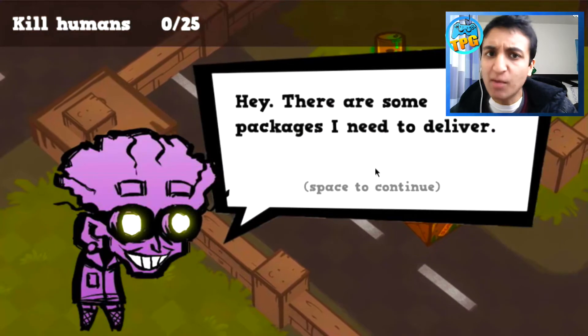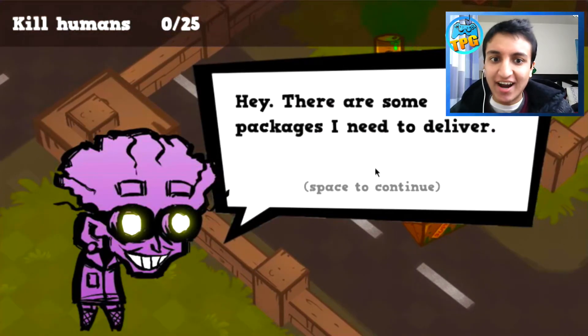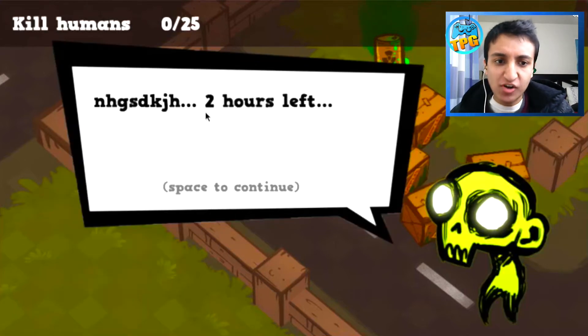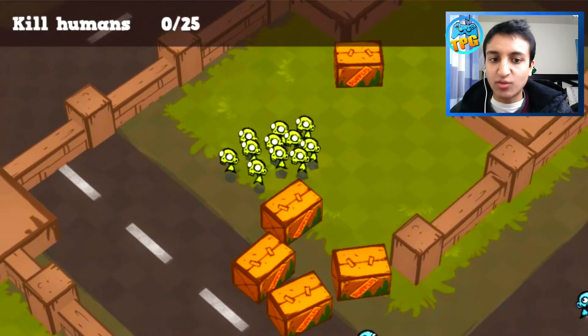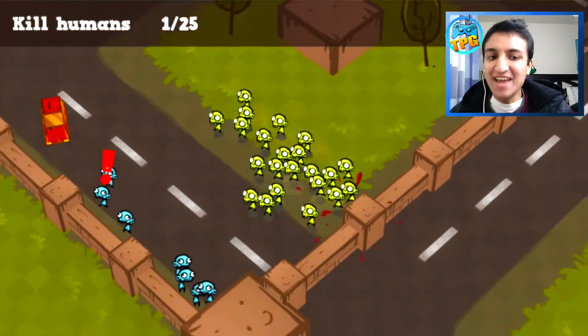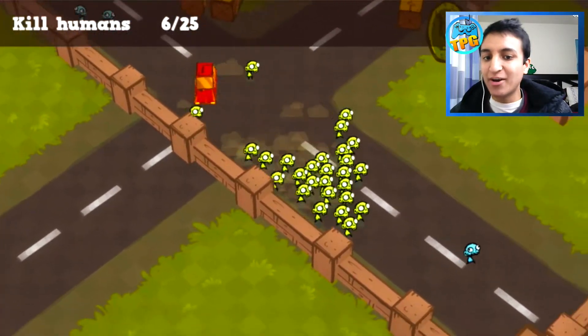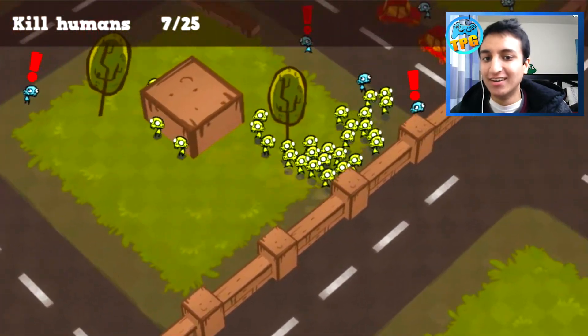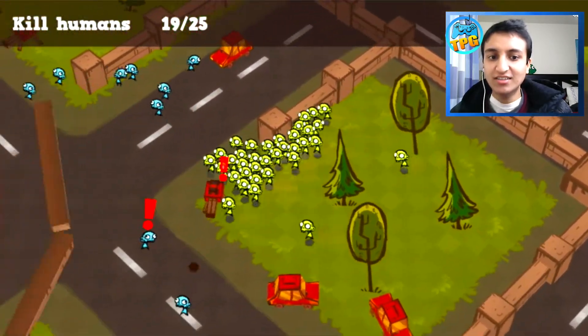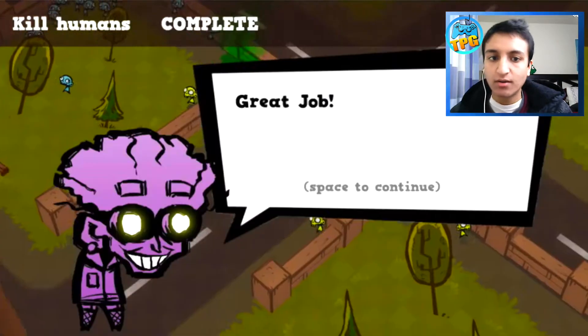Looks like we're gonna complete all these levels in one try like a boss. 'There are some packages I need to deliver, maybe you could take them somewhere.' I like this guy. So let's get the green stuff - can't get the white stuff, that's gross, you have to get the green stuff. Oh god, stop meowing at me! Why isn't this guy running towards me - he was running towards me just a second ago.